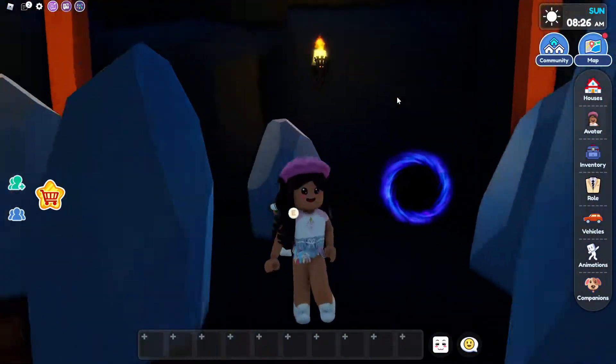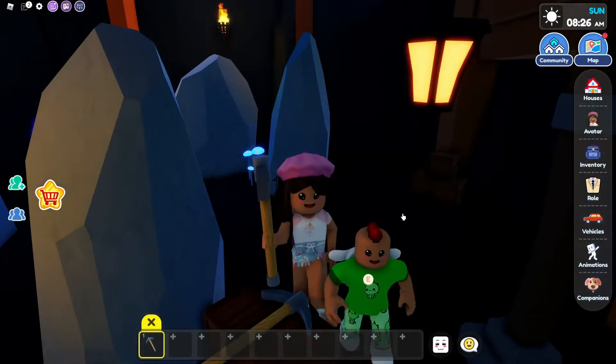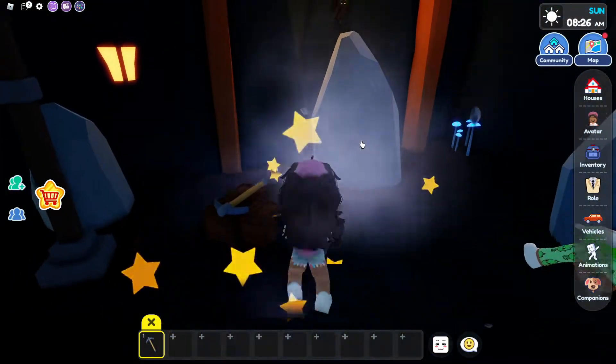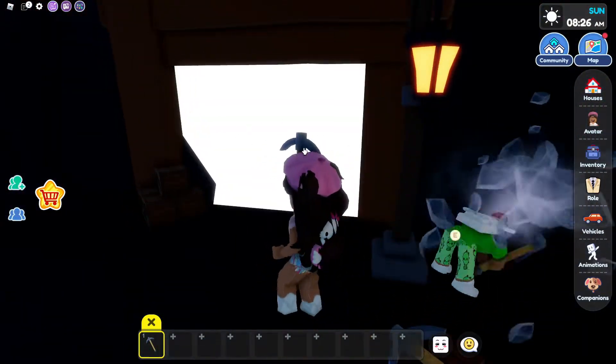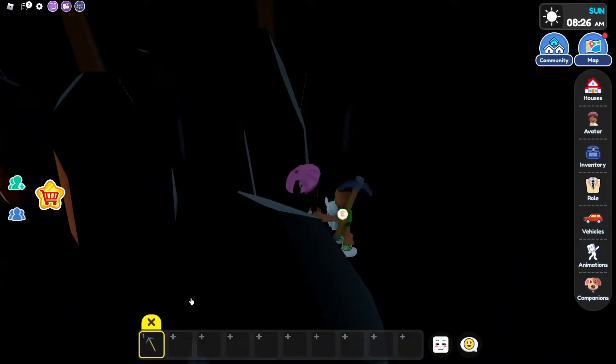You guys are in this cave right here, and you're supposed to grab this pickaxe. Then you guys are going to mine all of these rocks — just click on them and boom, they start disappearing. Keep on doing that until this door right here opens up. It's glowing, so let's go through.